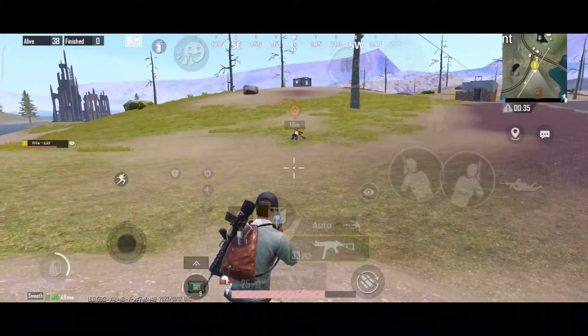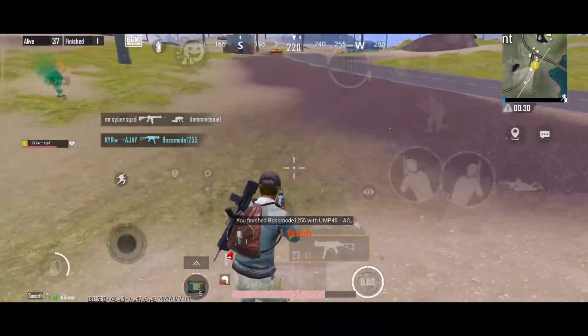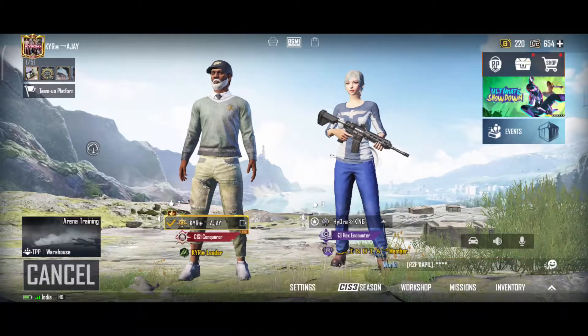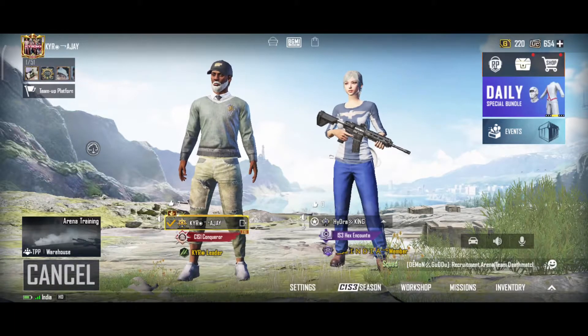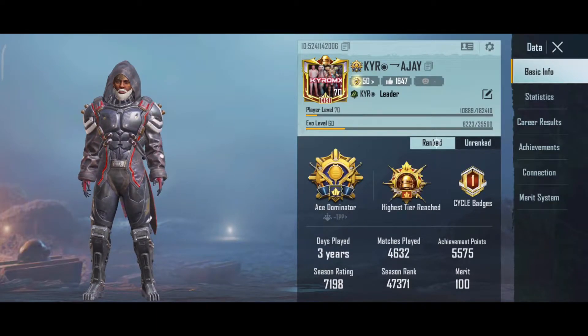So today's four points and major changes are over in the game. There is not so much change in the settings — all the settings are the same. But if we click on our profile, you can click on the corner and here is your name, ID, and all things. The new things started to show you what is your ranking and what is your highest ranking. My ranking is Ace Dominator and I have highest Conqueror, and you can see how many matches you are playing.